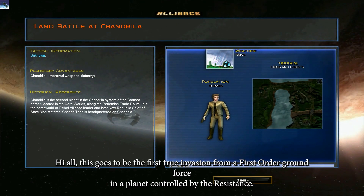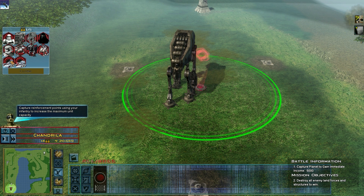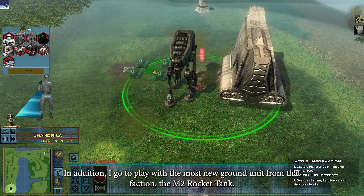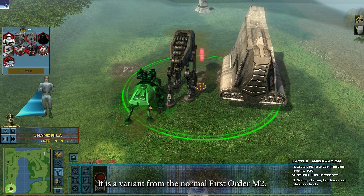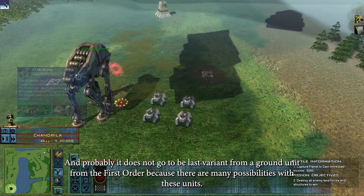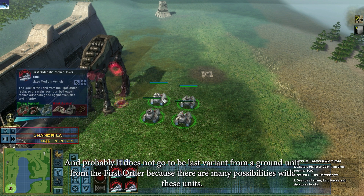Hey all, this is going to be the first true invasion from the First Order Ground Force in a planet controlled by the Resistance. In Atitian I go to play with the most new ground unit from that faction, the N2 Rocket Town. It is a variant from the normal First Order N2, and probably it will not be the last variant from a ground unit from the First Order, because there are many possibilities with these units.